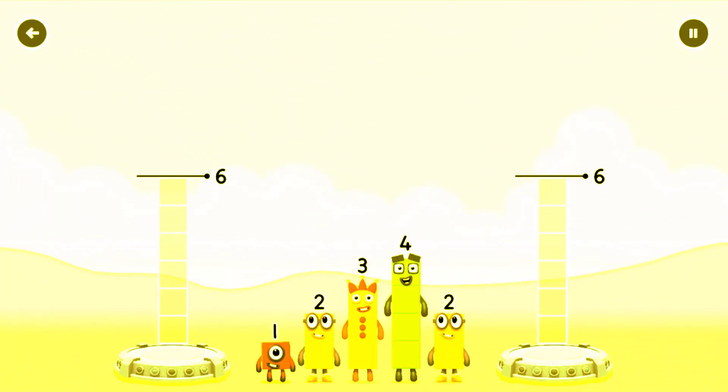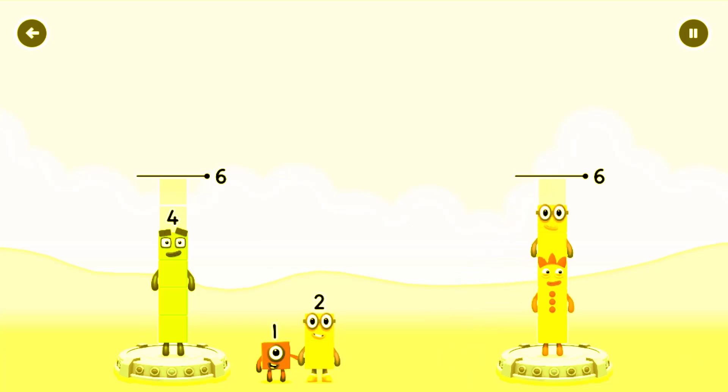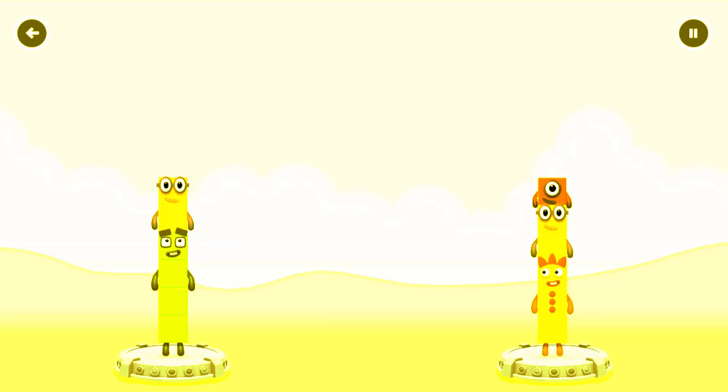Tap now. Share the number blocks evenly to make two groups of six. 4, 3, 2, 1, 2, 1 — That's right.